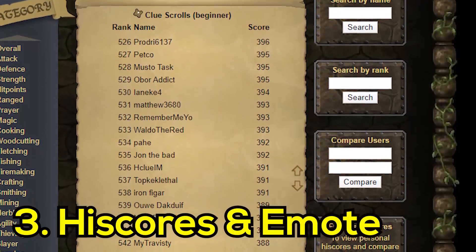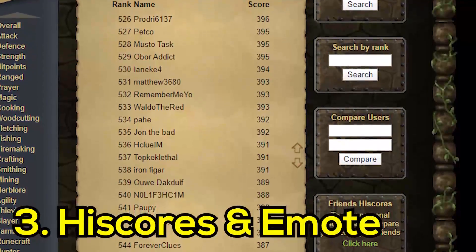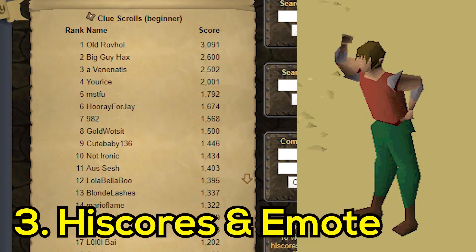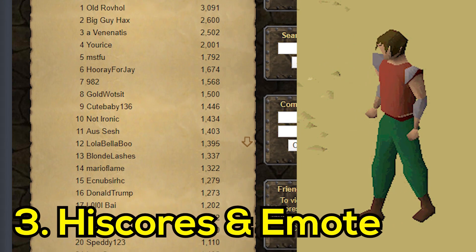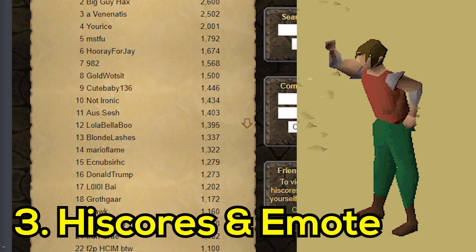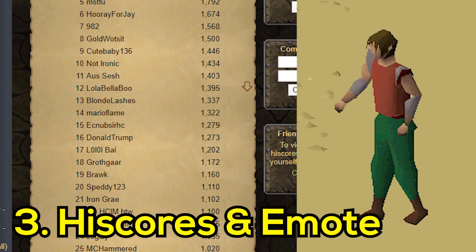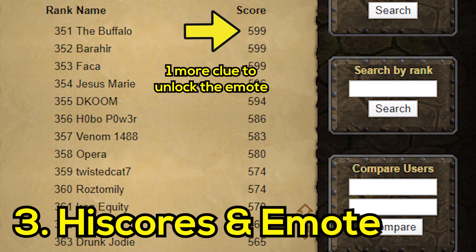Third: high scores and emote. If money or unique items can't motivate you to complete beginner clue scrolls, maybe the high scores or special emote will. At the completion of 600 beginner clue scrolls, you will unlock the explorer emote — simply a cosmetic reward, but you can show off your love for doing beginner clues this way. There's also an official high score tracking all completed beginner clues, and as of right now not even 400 people have achieved it, so go for it.